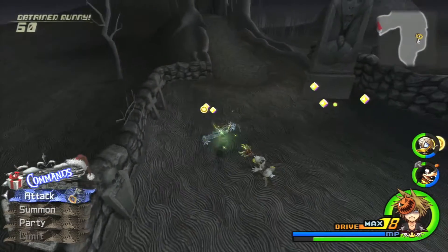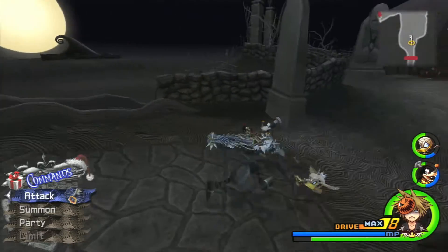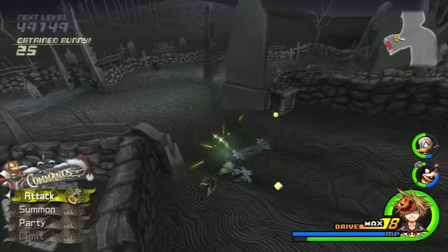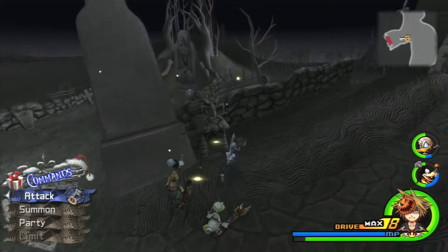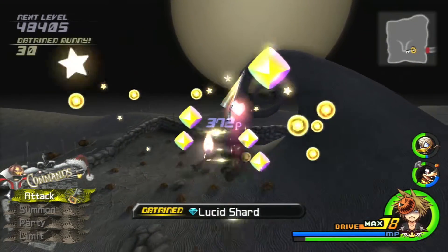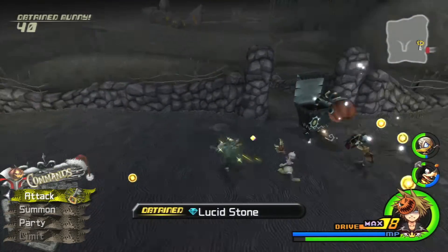Wow, that's a lot of money and drive — a drive I have not used since... we must have used drive against Xemnas. It seems obvious we used Limit Form to keep ourselves alive, because we didn't have Goofy or Donald during those fights. That's a Lucid Shard. What is this? Lucid Stone?